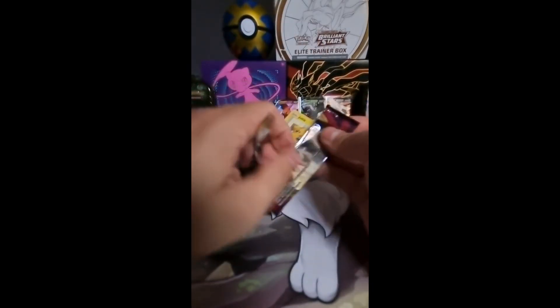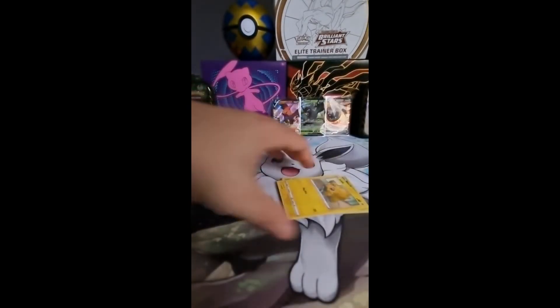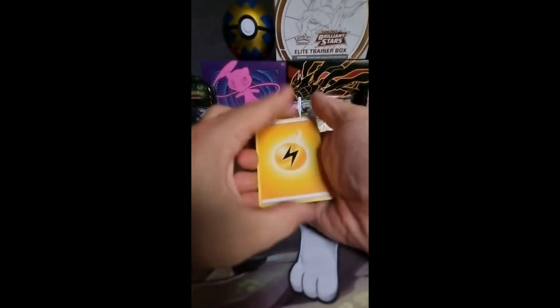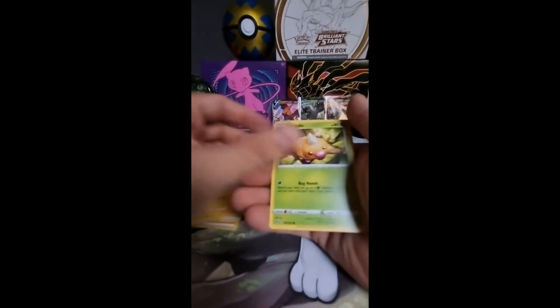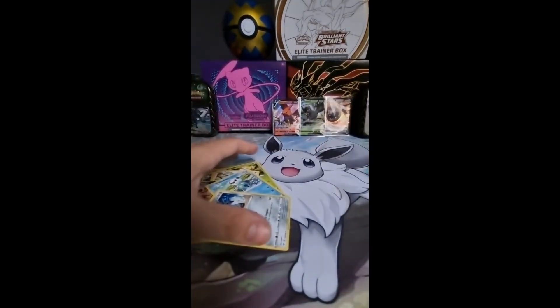So far the loose packs are winning — that's a bit of a surprise. The code card just screwed up, so there's not going to be anything in there, but let's go through it. Dalmese, Energy, Maidena, Gealtic, Weedle, Taylo, Sandile, Oshawott. Electros and non-hollow Lucario.